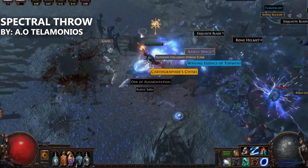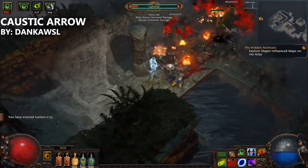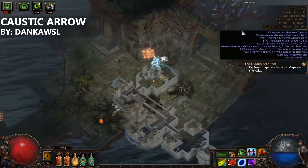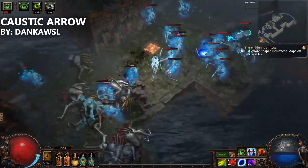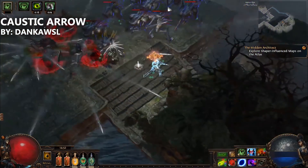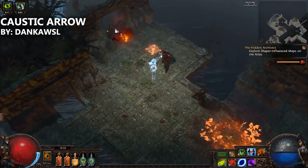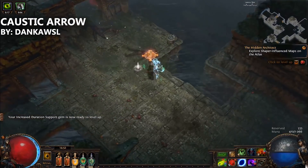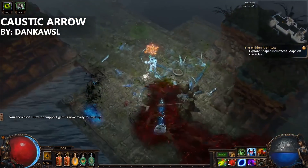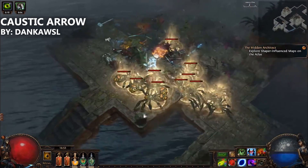The build is dual-wield claw-based, which opens up for some nice leech gains and fast movement and attack speed across the map with Whirling Blades. This type of build provides great mapping as well as boss farming potential and can, according to Telemonius, do all the content in the game. You can even play it as solo self-found if trading isn't your thing. League starter build number 2 on the list is Dankav SL's Magic Find Caustic Arrow and Essence Drain build. In case you're new and unsure about what Magic Find means, Magic Find refers to the two affixes in the game responsible for increasing the amount of items that drop and the quality of these items.